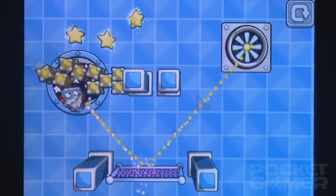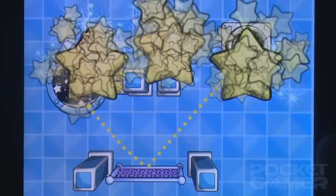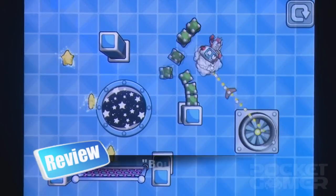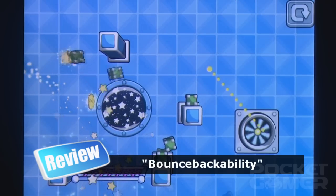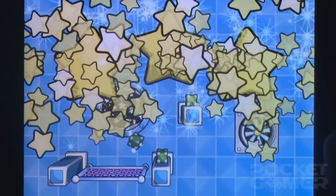There are three stars on offer on each stage, and initially it seems more difficult not to snag them all. Gradually, though, the stages get more intricate and you'll have to figure out the order in which to topple the boxes into one another. Trampolines are introduced, though these often make it easier to gauge the rough direction to head in, with mere fine-tuning required to earn the full quota of stars.